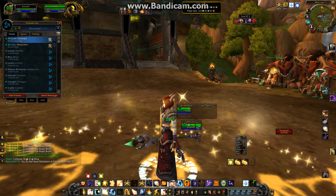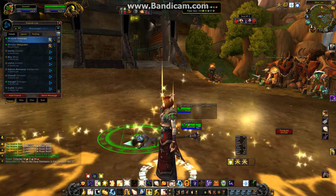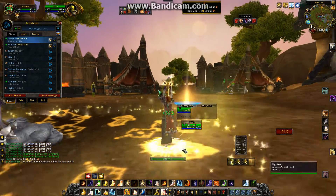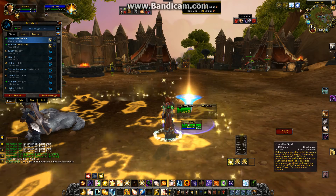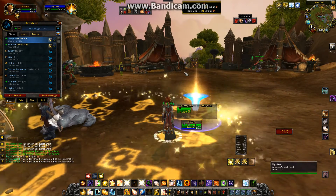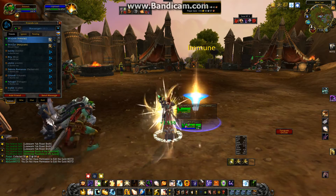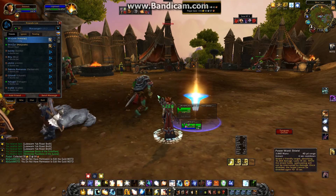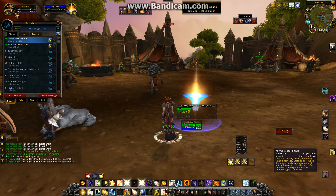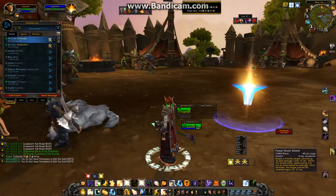Now there are some things that Voodoo won't necessarily do. If you need to put down your Lightwell, I always drop it close by my character because it's more convenient. With Sanctuary I always drop it further away from me. Divine Star is another example. You can set it up to use Power Word Shield if you like, but I don't use that.